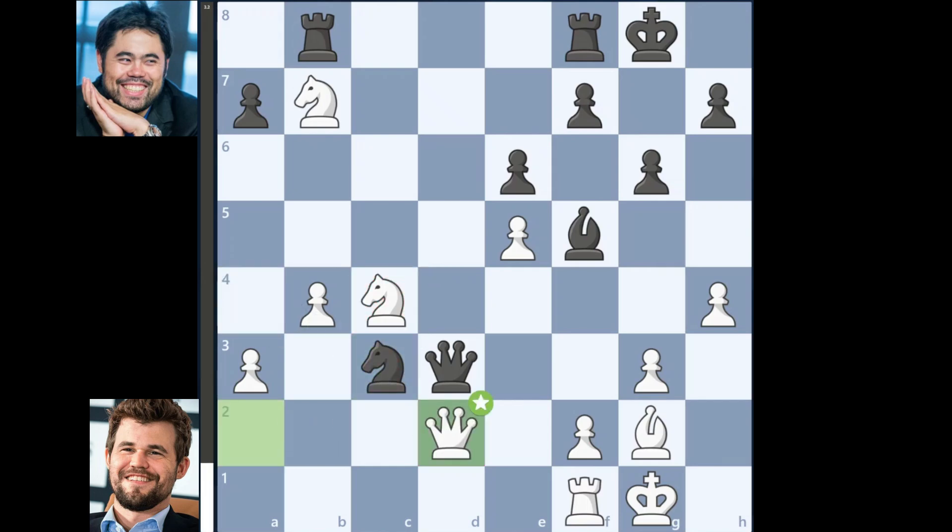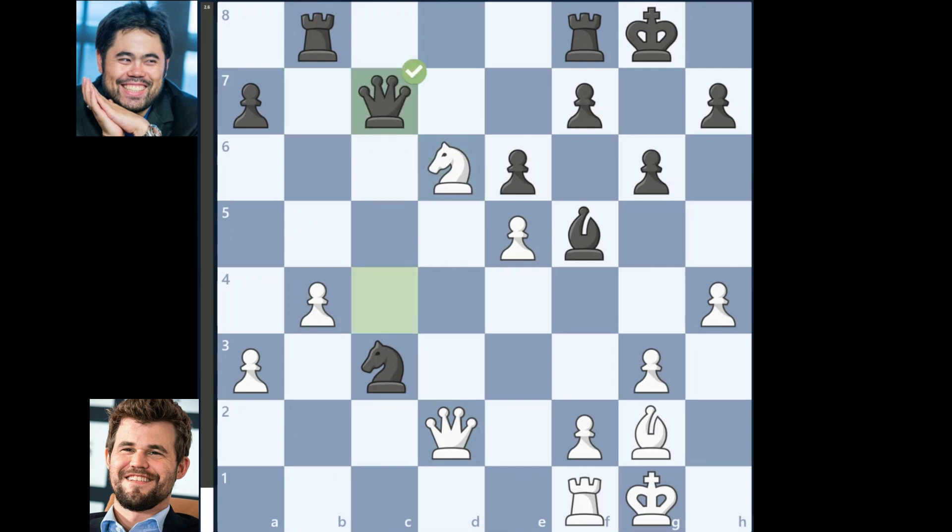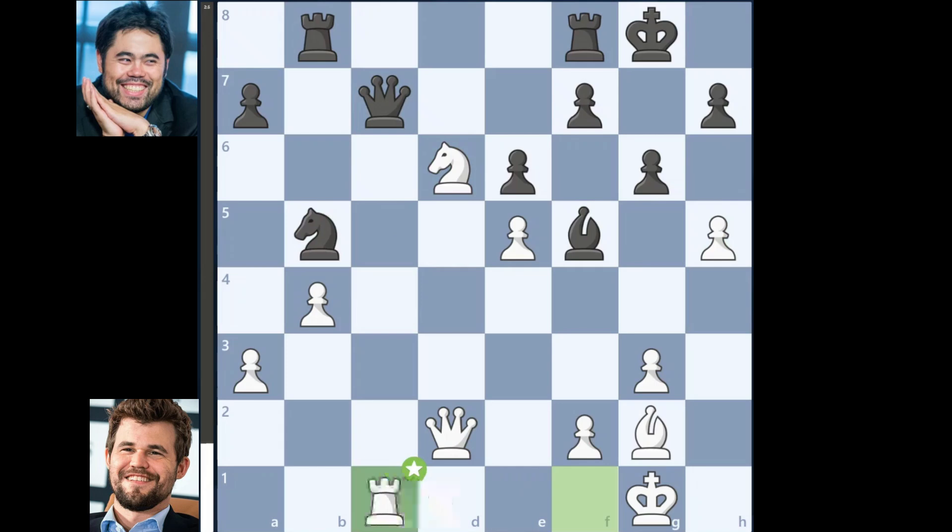Hikaru continues with knight to c3, queen to d2, queen takes on c4, knight to d6, queen to c7, h5, knight to b5, rook to c1, queen to e7, rook to c5, rook on f2, d8.